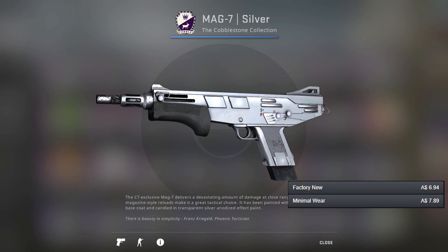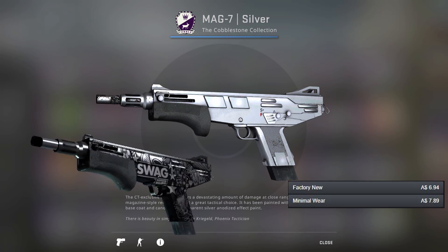For the Mag-7 I've picked the Silver, however there is another option in the Swag-7. The main colour isn't silver or white but it still has a bit of it, so if you want to get the Swag-7, which is probably a nicer skin, then feel free to do that.